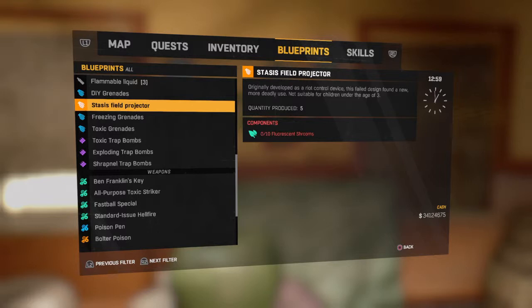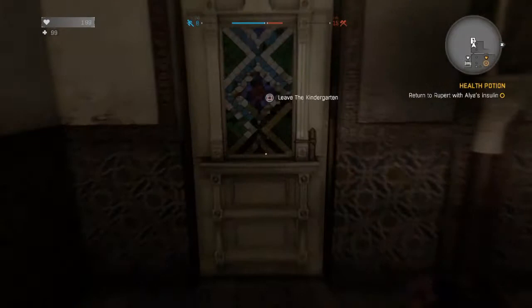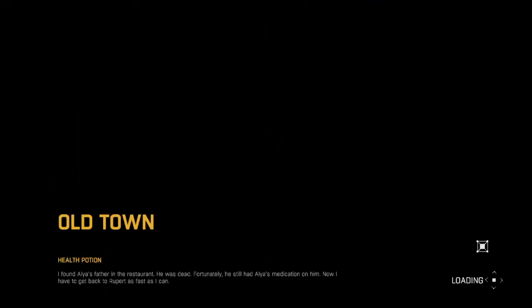The two places to get this blueprint are here and Dr. Cabman's secret laboratory research facility. The best way to get here is the mission called 'Rupert the Gunsmith' — it'll take you directly to this area. I don't even know if you can get here beforehand. Right now I'm doing the Rupert the Gunsmith questline.